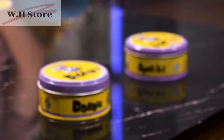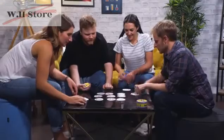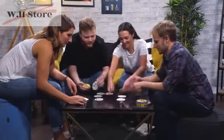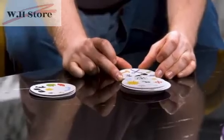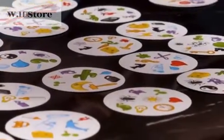This is Dobble, the quick and easy party game with five ways to play. I think we will play a round of each version. There are 55 cards, each with eight symbols, and between any two cards there will always be one, and only one duplicate. The aim of the game is to be the fastest player to spot the match.